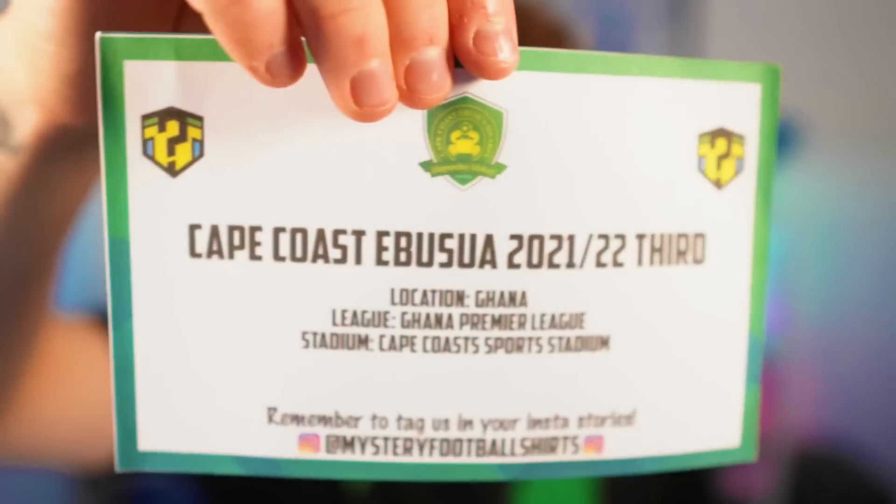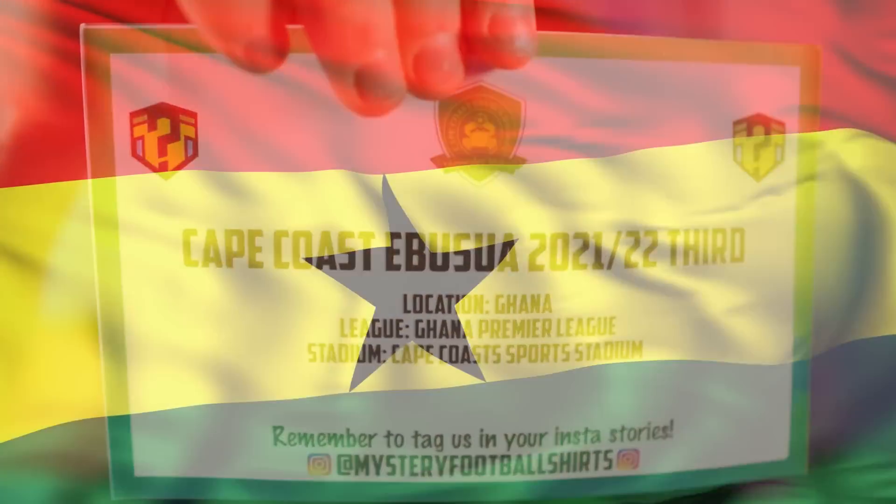Moving on to mystery shirt number three, and this one is a chunky boy. It's in a packet — that's not a good sign. Where's the freaking badge? This is a sick kit. Cape Coast Ibusa third kit — this is a Ghanaian Premier League team. These are some shitty teams, but the kits are fire. I'm going to give it an 8.6.